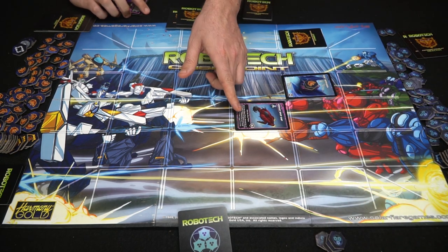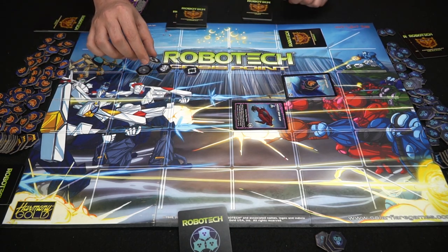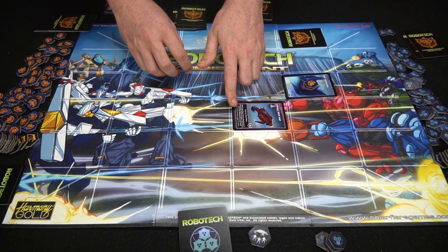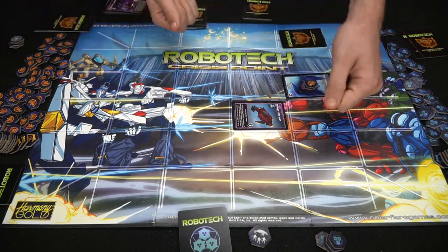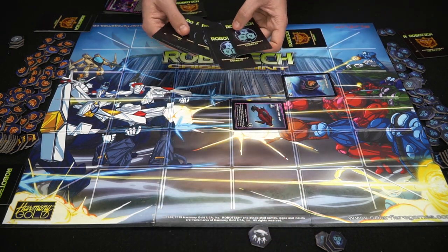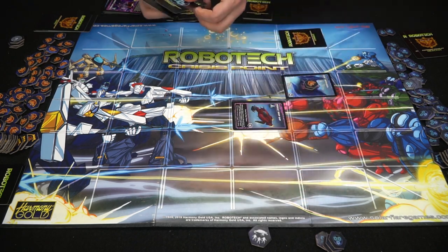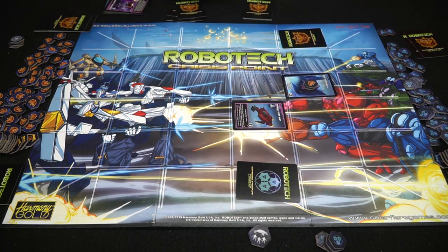I'll go ahead and add those four there. Units also have an ability — this is the drop token ability, and it says before the token phase, discard two of your battle tokens to replace one of your units with a battle roid from your hand. So you can kind of switch things up during the token phase, which is when you're playing tokens back and forth. In addition to that, you're going to play a combat card face down — this is a four, maybe we'll go ahead and put a five there — and that is going to allow you to play one token, and then the turn will pass.